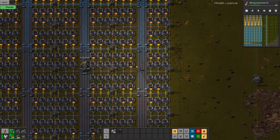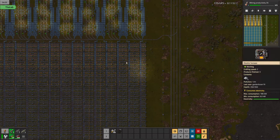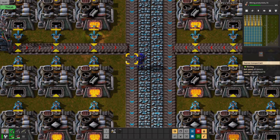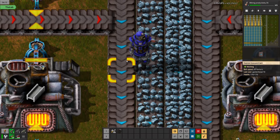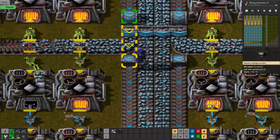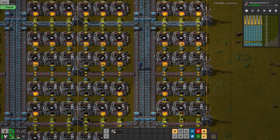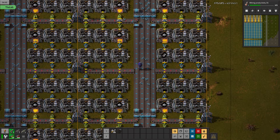With this mod, the further I zoom out the worse my UPS gets — as you can see it goes down to 32. Right here it goes back up real quick to the 40s. Alright, we started getting some steel out.